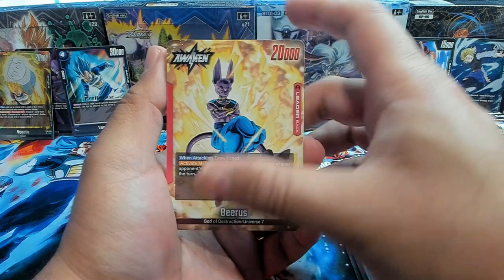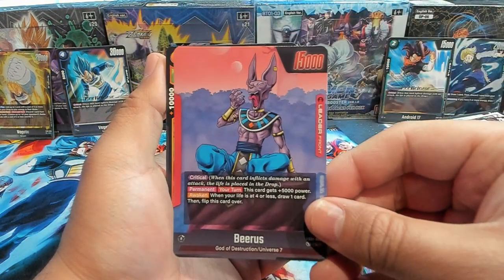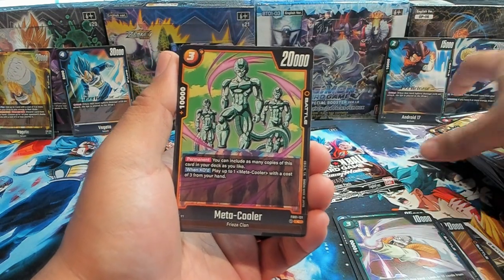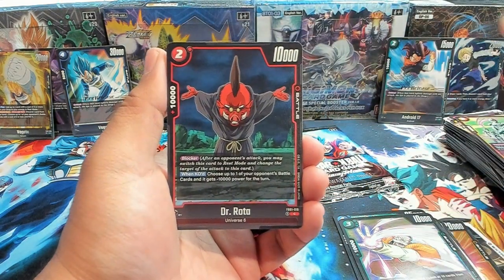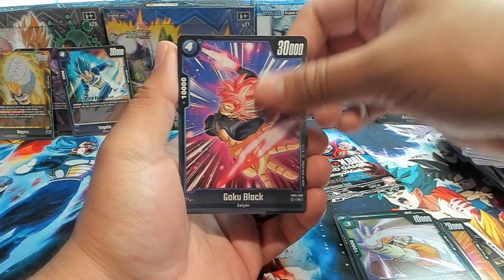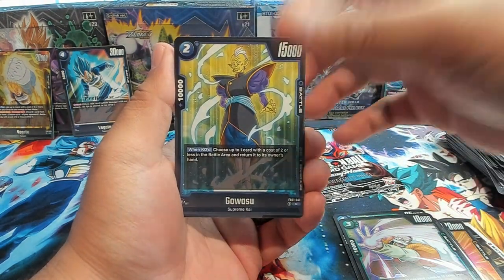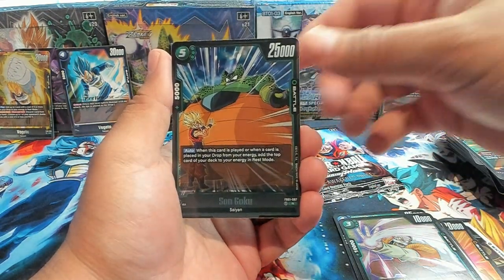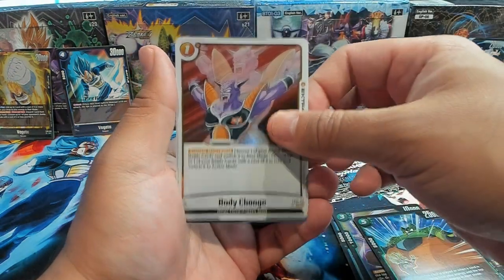We have our last four packs. We have a Beerus again — actually, this is the crit Beerus. Okay, nice. We have Metacooler, Dr. Rota, Dodoria, Goku Black, Universe 7, Goa Su, Future Trunks, Young Trunks. Another Son Goku and then a Body Change — Ginyu.